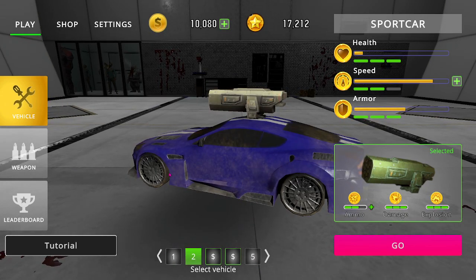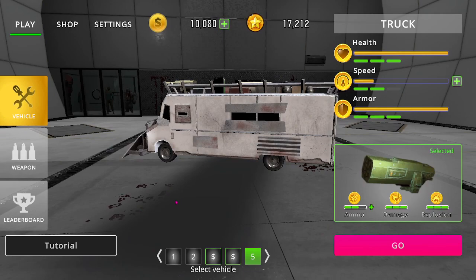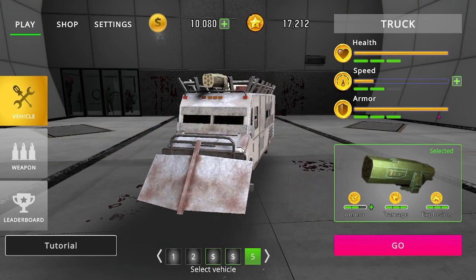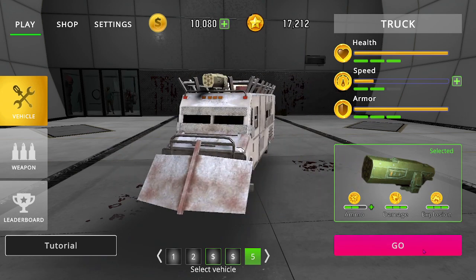When you hit, say, a hundred points, that unlocks maybe the sport car, but then you have to come in and purchase it with 100, 200, or 500 tokens or something like that — so there's a catch. If you're starting out with nothing, you've just got to grind through the game. This vehicle is just about all the way upgraded except for the speed, and it plows through things and can take a little bit of damage. I've got the rocket launcher and a score of 17,212 right now.